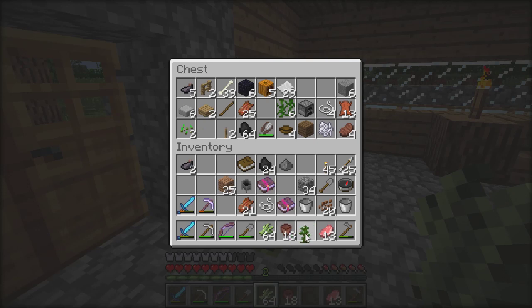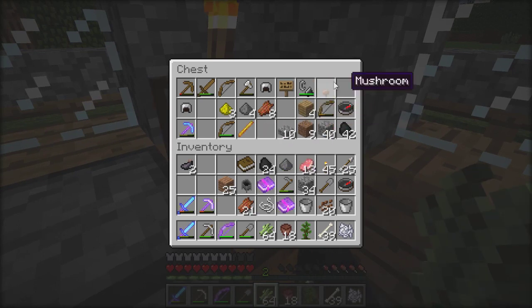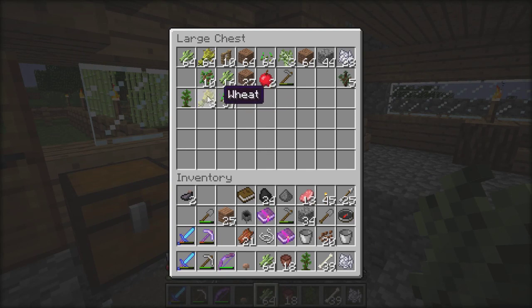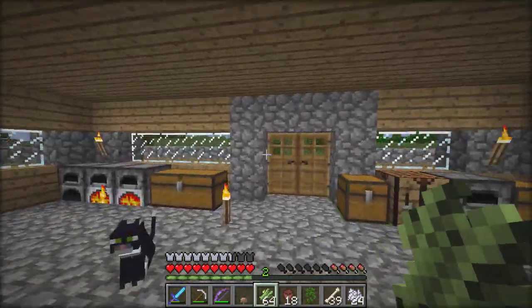Sugarcane probably won't work. Here's our jungle sapling for the cocoa bean farming. Oh, look at all these bones — we can bone meal the heck out of our crops, that's gonna come in handy! Can't do pumpkin, I'm pretty sure. Mushroom — yep, you can do mushroom. Everything else I'm probably not gonna be able to do. Let me look at my farming chest — I've got wheat.